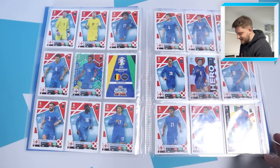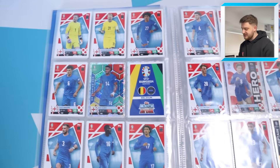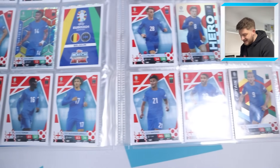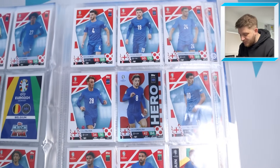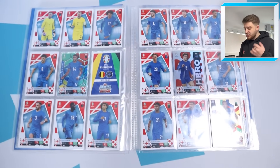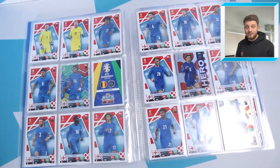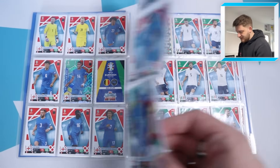Next up we have the Three Lions — England — and we're missing just one, which is Kieran Trippier. Other than that we've got them all, which is simply sensational. The cards are lovely looking, again with plain kits — I'd have preferred the white kits, not sure on the blue. But at least we've got England in the collection. We are after all one of the favourites to win. Just missing Kieran Trippier to complete them off.